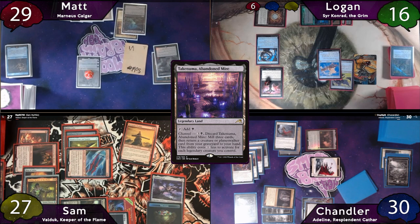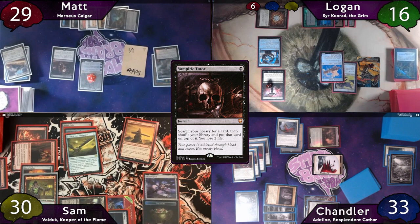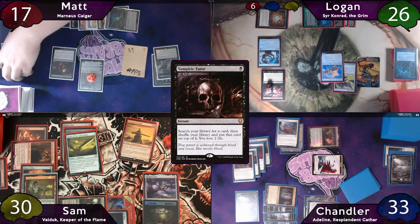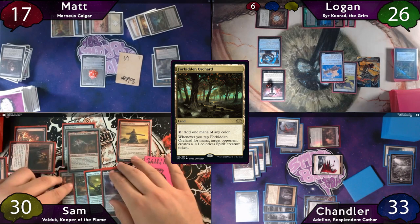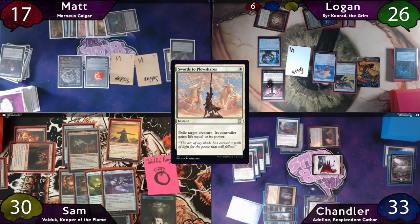Matt mills 3 cards and returns Sakari and Infiltrator from his graveyard to his hand. Still on end step, he casts Swords to Plowshares targeting Lizard Blades, gaining both Sam and Chandler 3 life, and then casts a Vampiric Tutor. There were 5 Bloodchief Ascension triggers from Takenuma being channeled and Swords to Plowshares being cast, but the trigger from the Tutor was unfortunately missed. On Matt's turn he plays a Forbidden Orchard, taps for 7 to cast Toxrel, gives Logan the 1-1 Spirit, and upticks Elspeth. But Chandler stops him in his second main phase to cast Swords to Plowshares on Toxrel — it resolves, and Matt gains 7 life. Another Bloodchief trigger.